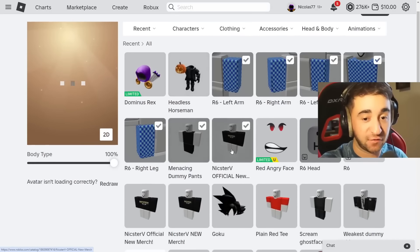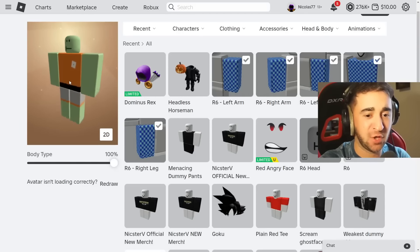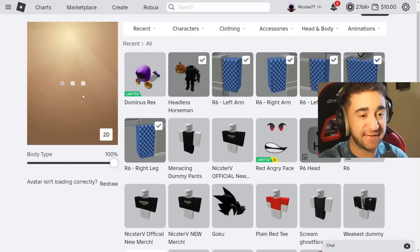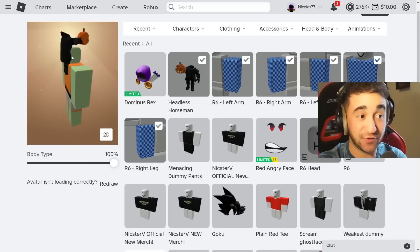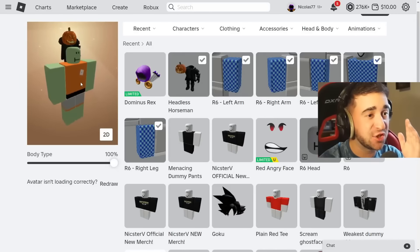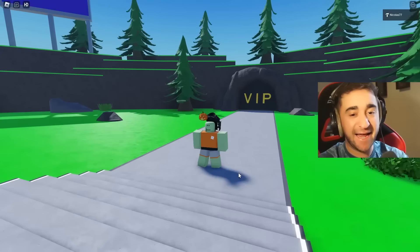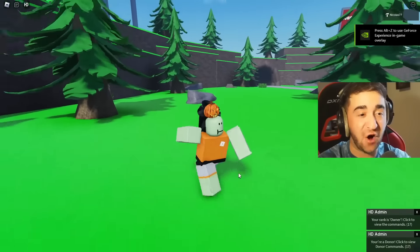All we're going to do is take off my Dominus Rex and everything else. We have the Headless Horseman right here — let's equip it and see what happens. It's literally a head accessory. It says it doesn't work on your profile, so they were telling the truth, but does it actually work in-game? Joining my fan game — and it is a complete lie. These are scams. Do not fall for it. But what about every other method to get Headless Horseman for free? Let's check it out.